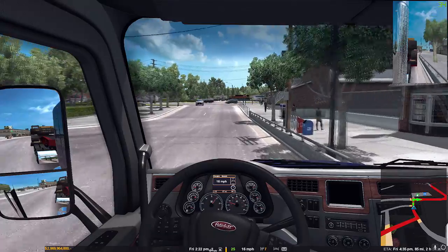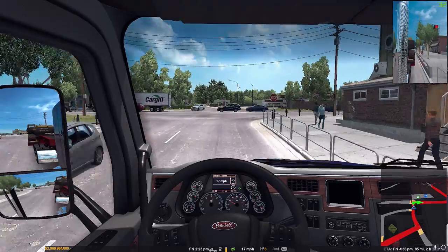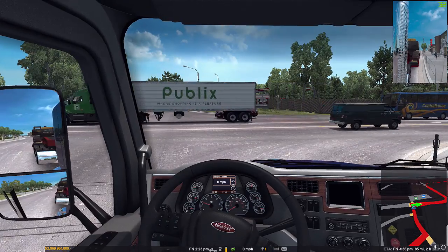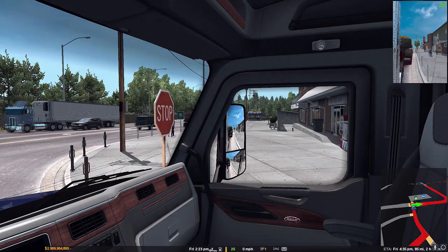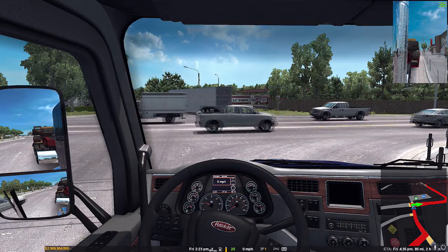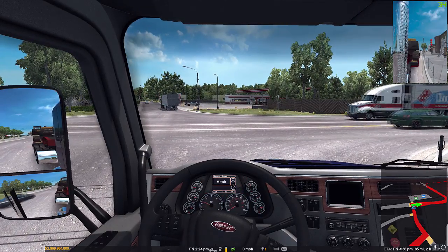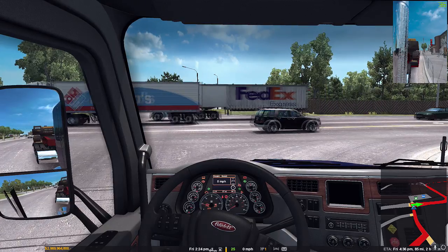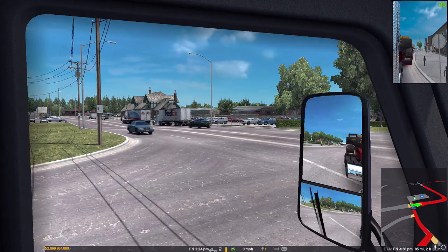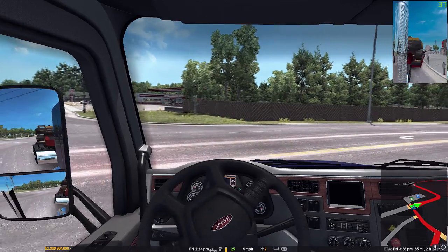This truck sure hits its upper revs really quick. I've got a Cummins ISX engine in here, 550 horsepower — don't remember how much torque. Oh, don't you roll back! There we go, gotta cooperate with me here buddy. Here we go — I always talk to my trucks.